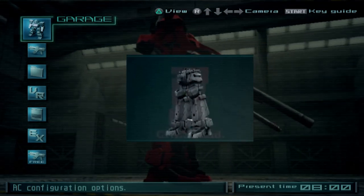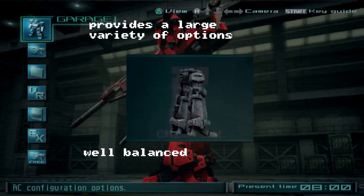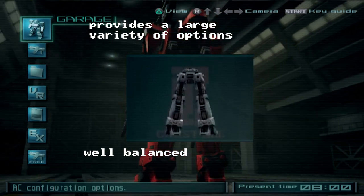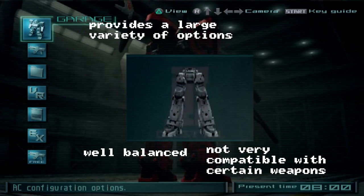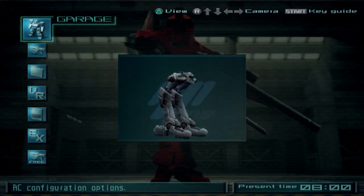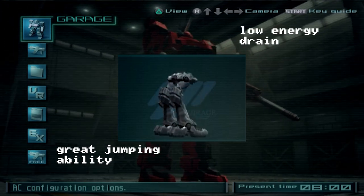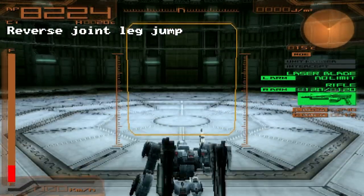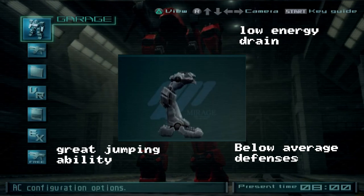First, the bipedal legs. One could argue they are the best all-around, with good stats across the board and many different types that give you a lot of options. They do have one disadvantage with certain weapon types we'll get to later. Next up are reverse joint legs — very similar overall, but with far better jumping power and very low energy drain, which is a good thing. They also have pretty great load-bearing weight, but sacrifice some of the bipedal legs' defense and armor.